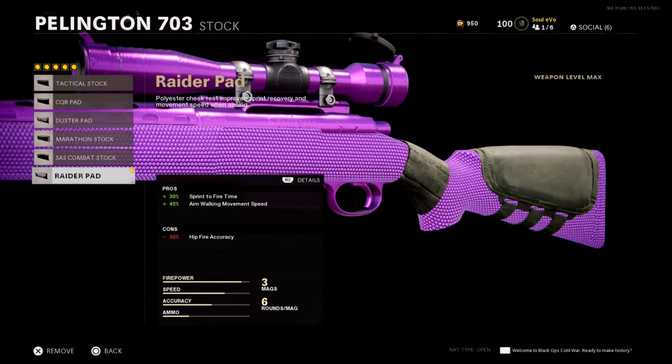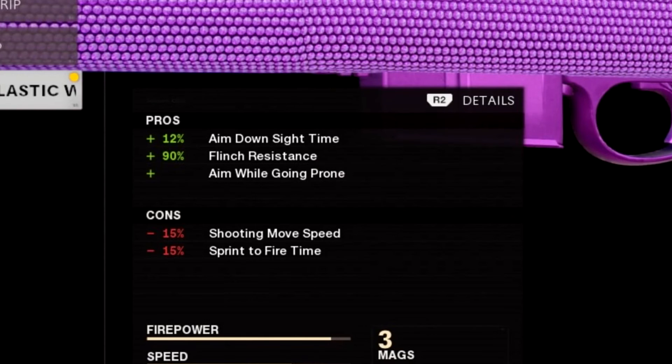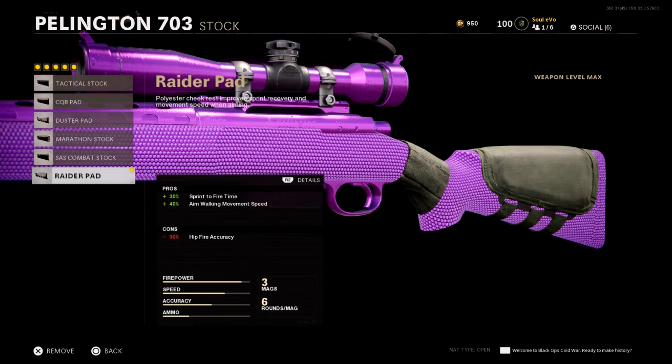We're on the stock now — the bottom stock gives plus 30% sprint-to-fire time and plus 40% aim-walking movement speed. The con is reduced hip-fire accuracy. You could use the laser sight instead for better hip-fire accuracy, but those pros are pretty good. The plus 30 sprint-to-fire matters because they nerfed snipers, and this attachment negates the minus 15 sprint-to-fire from the handle and adds another 15 on top, since it's plus 30%.